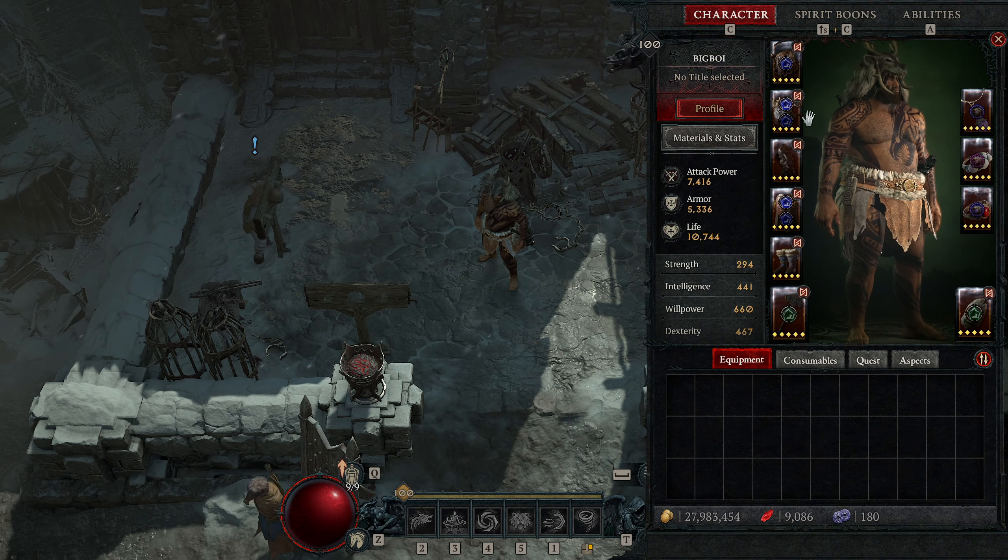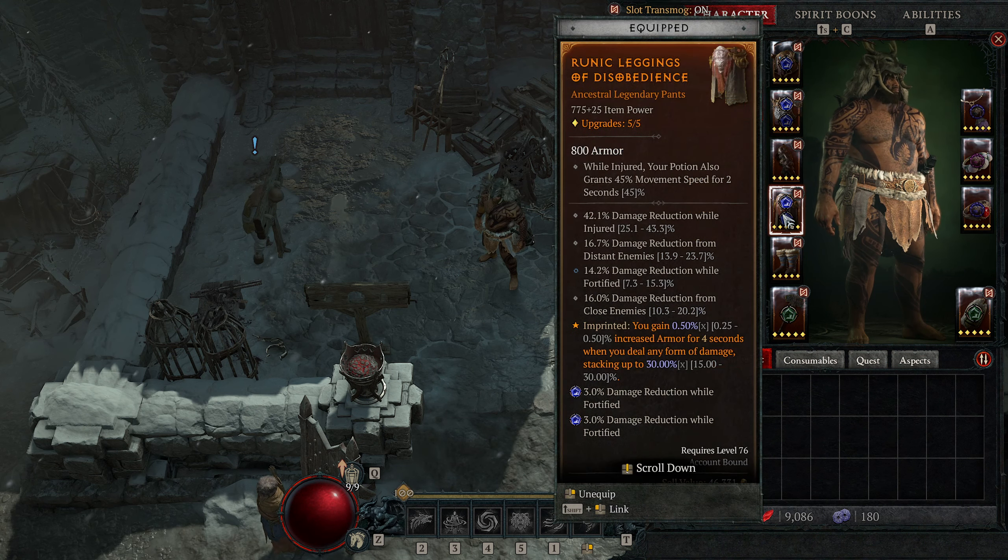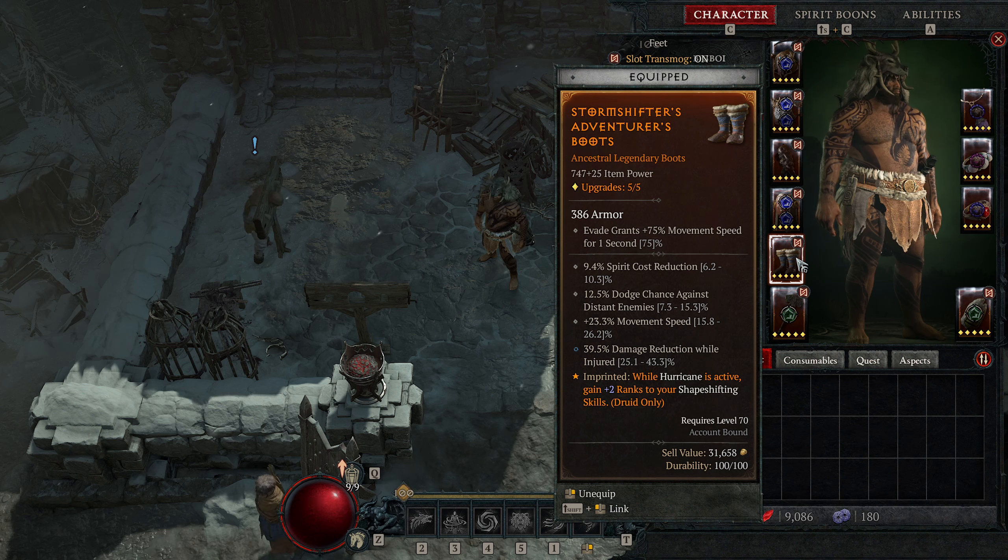As this is a max level build for harder content, I'm not using Mad Wolf's Glee anymore — it's still decent but for harder content you want a legendary chest piece with damage reduction while in Werewolf. On legs, you want Disobedience for percentage armor stacking — still the best defensive aspect in the game. On boots, I currently have while Hurricane is active, gain plus 2 ranks to your shape-shifting skills, though other utility aspects are personal preference.